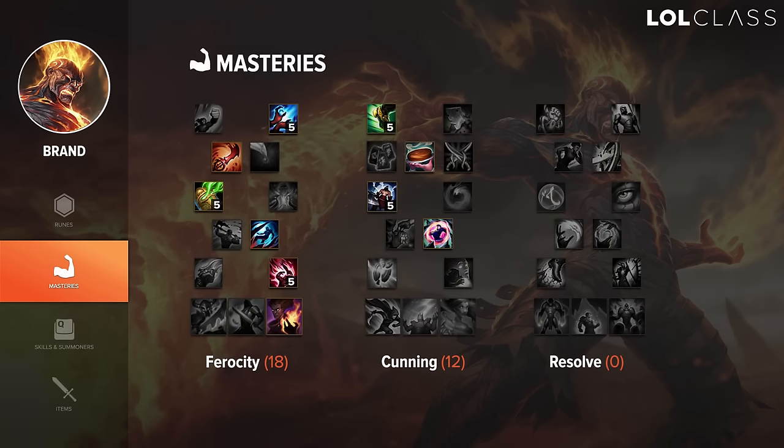For masteries on Brand I like to do 18-12-0. Brand is one of the few champions where I feel Deathfire Touch is actually the better option, because of the DOTs he has — it gives him a lot of damage later in the game once he lands his abilities. Piercing Thoughts is also currently better than Precision because percentage magic pen scales better when you're also building flat magic pen like Liandry's. I still like to go 12 in Cunning for Merciless — increased damage when people are below 40% HP — and Dangerous Game. These are all really good masteries.